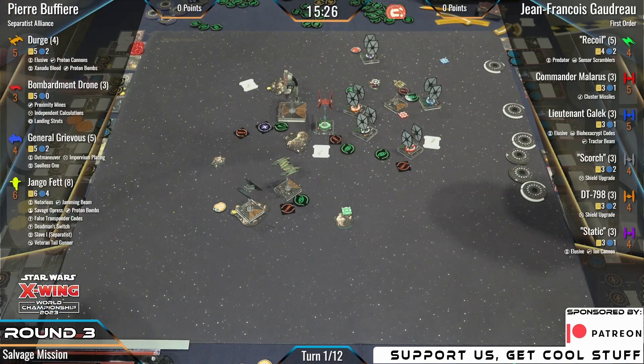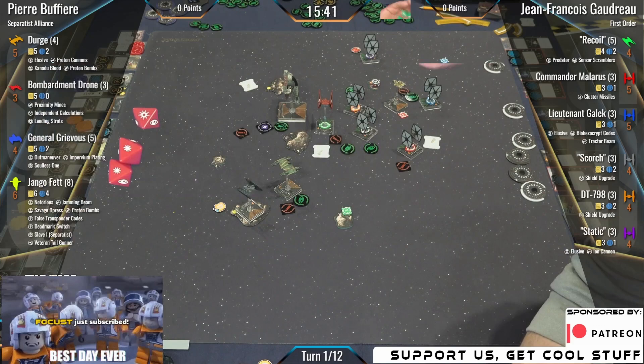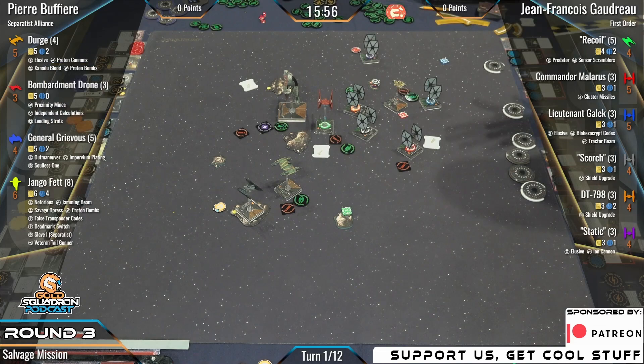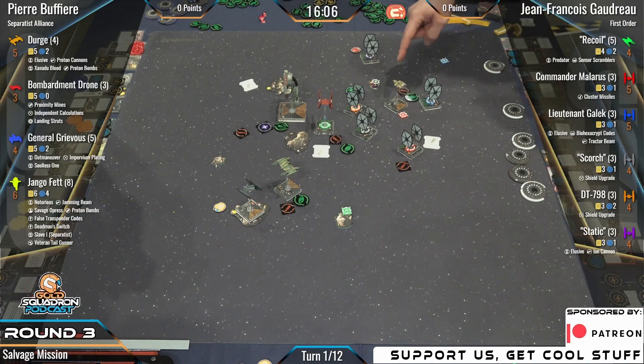Even though Recoil is sitting juicy at range one, Pierre warms those dice up and hits Scorch with a hit and a crit. Scorch spends the focus and takes one shield — that's the shield upgrade right there. Scorch already spent the focus so can't use it on the attack from Dirge. Hopefully able to survive that upcoming attack. Dirge could just pop them — that's almost a probable possibility.